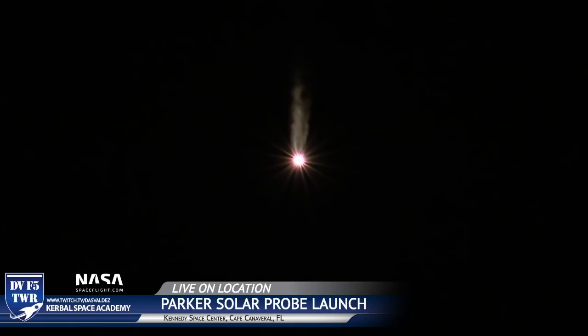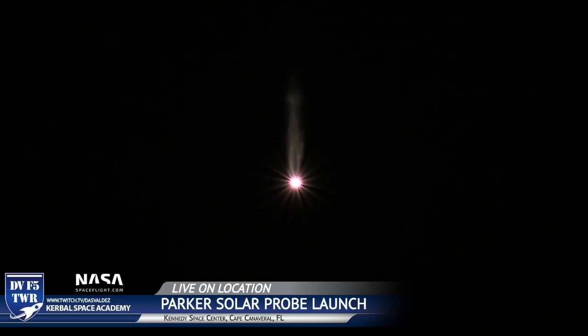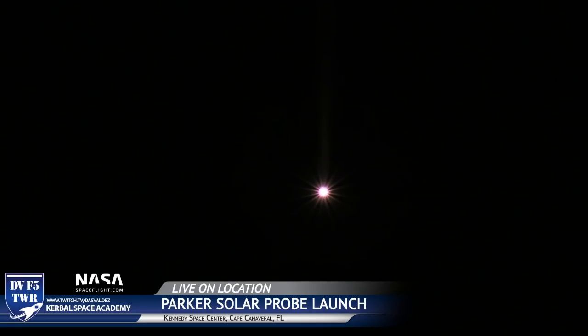Delta 4 has gone to closed loop guidance. 2 minutes 30 seconds into flight. We've got about a minute before the two side cores separate. At 2 minutes 39 seconds into flight, the Delta 4 rocket is now burning propellant at a rate of almost 5,000 pounds per second.